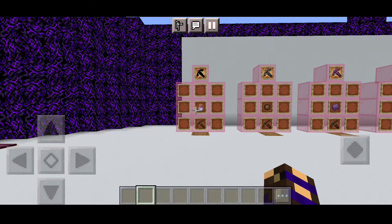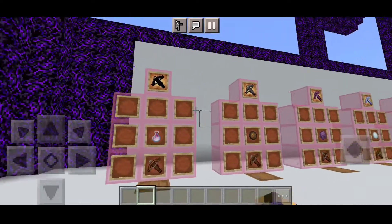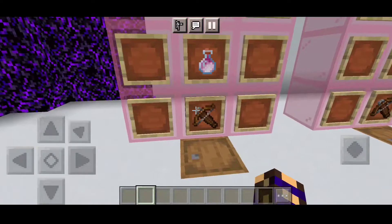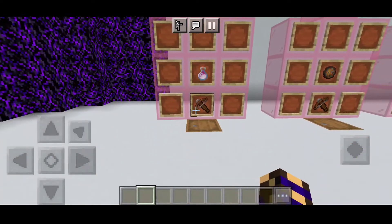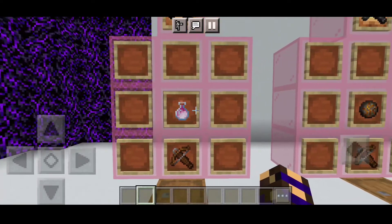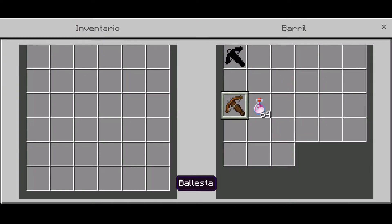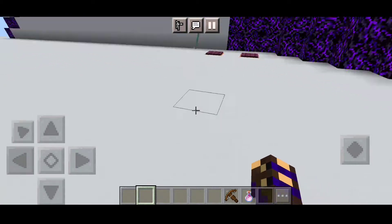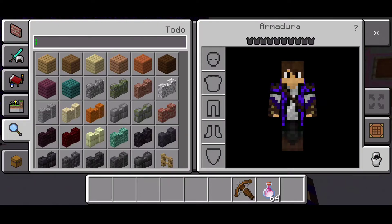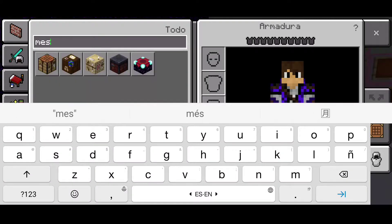Muy bien, para comenzar con esta revisión vamos a ver la primera ballesta, que sería la de dragón, y sería la más rota. Para su crafteo vamos a necesitar una ballesta normal y vamos a necesitar aliento de dragón. Como pueden ver, va a ser bastante difícil de conseguirla. Vamos a venir a nuestra mesa de crafteo — no la puse, se me olvida cómo hacer las revisiones.